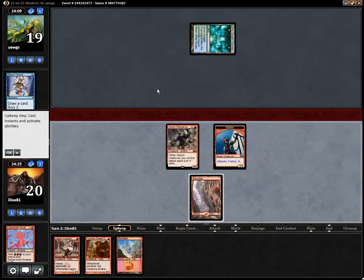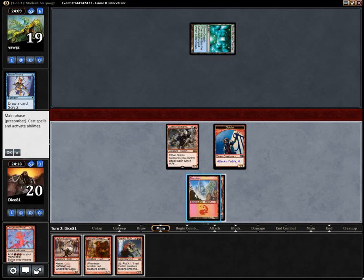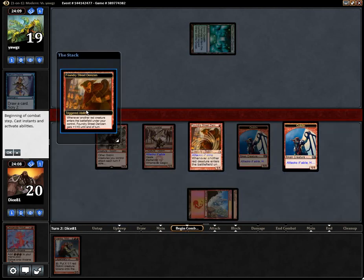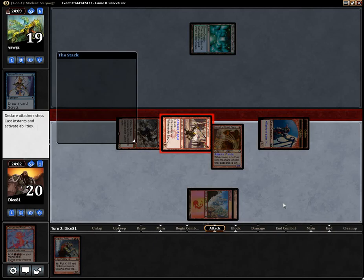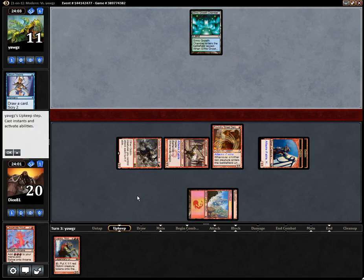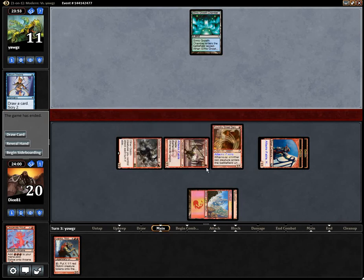It looks like he is the Amulet of Vigor deck. I forgot the combo piece that he is playing. Always yield to that. Attack, F6. He basically has to go off and win this turn, or at least deal with the Rebel Master. If he does not do this, this is over. Hivemind is the combo — I'm guessing I'm playing against Hivemind here, but I don't know.